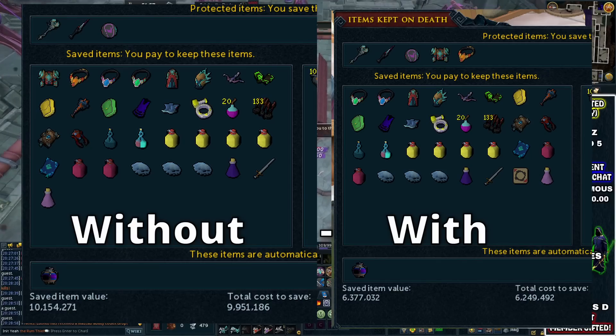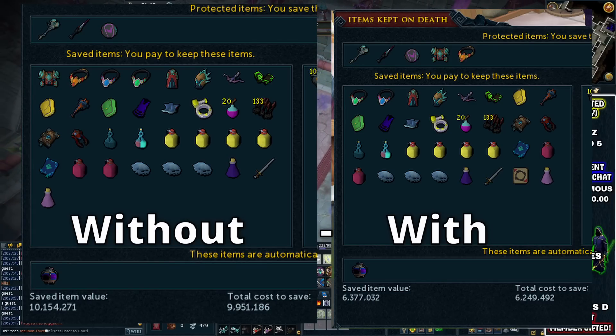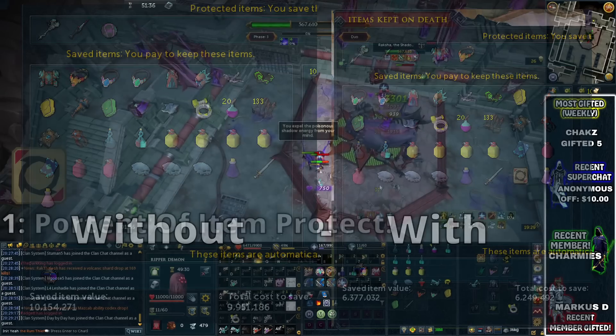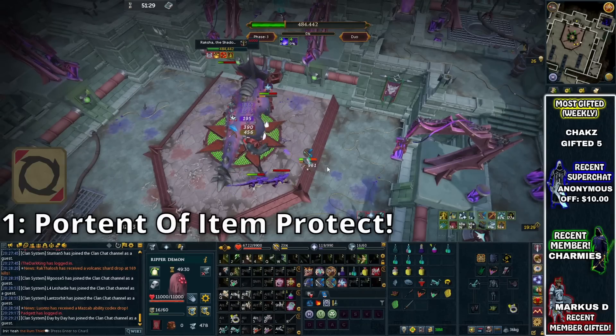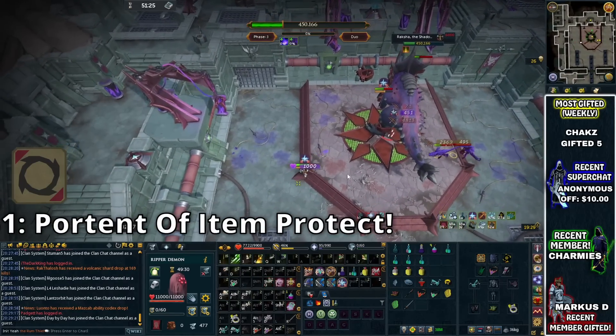If you're not using a Ring of Death, this item is incredibly useful, especially if you have high death costs. If you're using magic best-in-slot at the moment, your death cost is probably looking around about 15 million GP — just average best-in-slot gear, not ultra best-in-slot with 50 switches. That said, if you add one of these and use the Item Protection Prayer, you can usually bring it down to something like 8 to 9 million GP. It's still pretty high, but it's a huge saving, and all it takes is one inventory space and turning on your prayer.